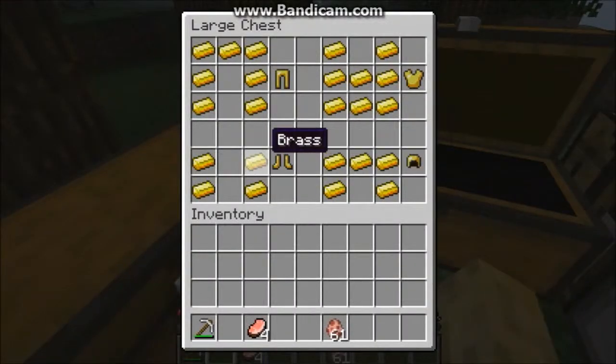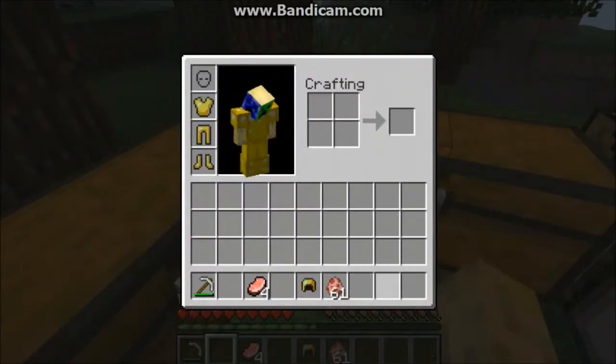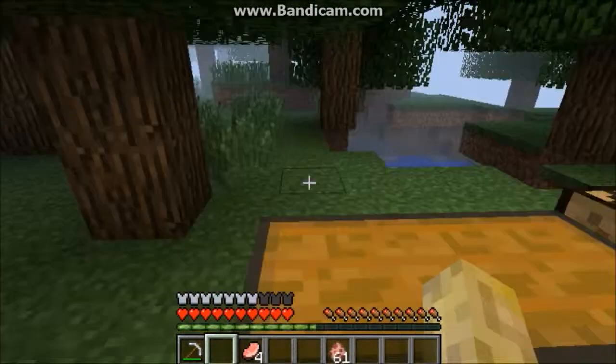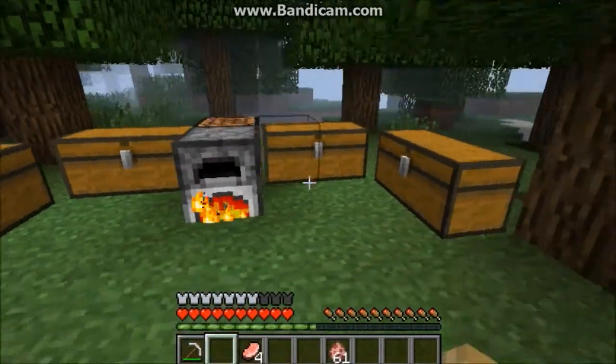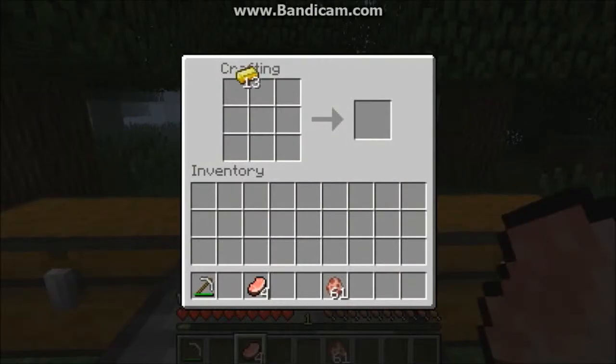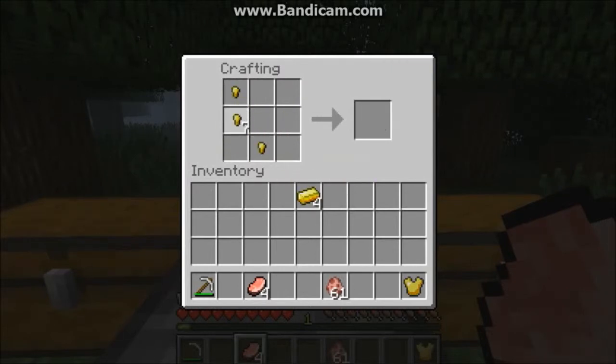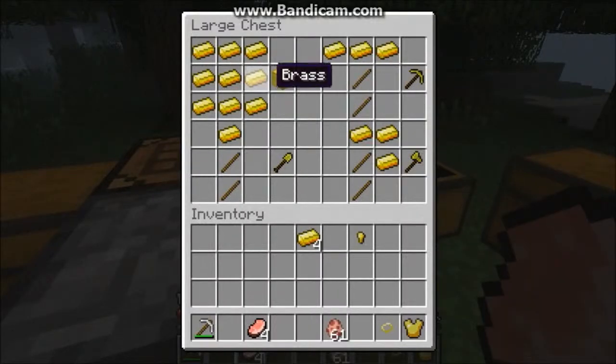And you also have the armor, as I told you about. So I'm just gonna wear this. I'm now a superhero. And there we have the brass. As you can see, you can craft the armor. And you can also make a brass ring, and you can also make a brass cube — or I will call it a brass block.